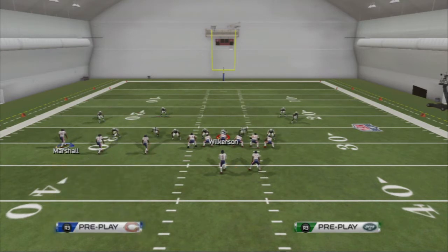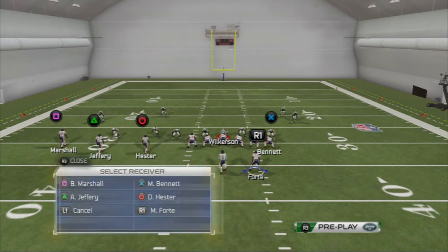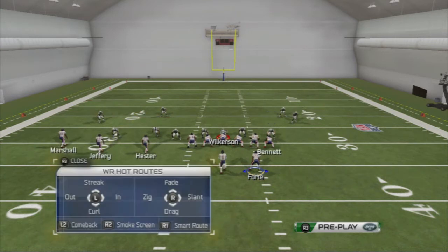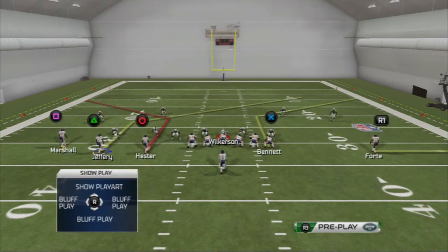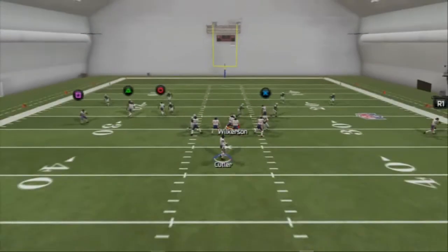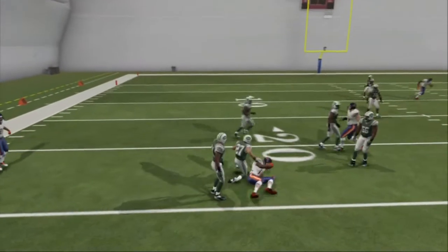Our base play is the PA Slot Corner — it's our base zone beating play. What we like to do is put our running back on a swing to the right, put Brandon Marshall on a smokescreen, and motion our running back out to the right. We're not going to snap the ball until our running back stands still. The first read on this play is going to be Brandon Marshall. If they're in Cover 4, we're going to be able to hit it very quick and progress up the field.